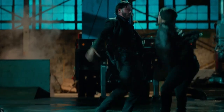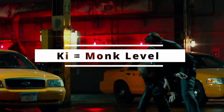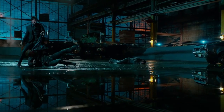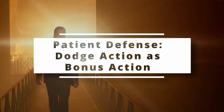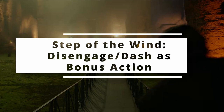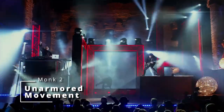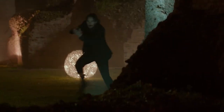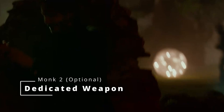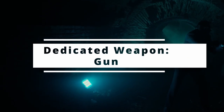At second level of Monk, you get access to Ki — the energy coursing throughout your body — and you now have Ki points equal to your level in Monk. You can spend a Ki point to use Flurry of Blows, making two Unarmed attacks as a bonus action instead of one. You can also spend a Ki point for Patient Defense, giving you the Dodge action as a bonus action, or Step of the Wind, letting you Disengage or Dash as a bonus action with doubled jump distance. You also get Unarmored Movement, increasing your speed by 10 feet while not wearing armor. Finally, the optional feature Dedicated Weapon lets you make any weapon you're proficient with — that doesn't have the heavy or special properties — into a Monk weapon, so since we're proficient with guns, we can make that one of our dedicated weapons.